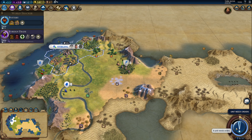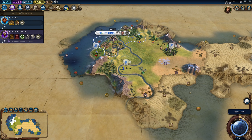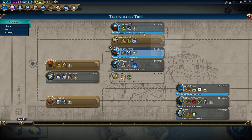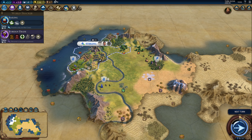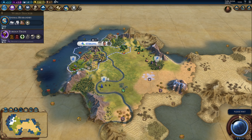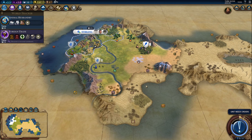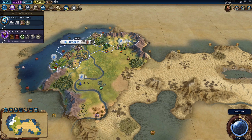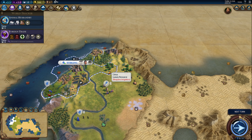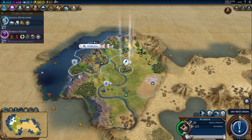We'll get a shrine — I want to make sure I'll get the religion. Pottery is almost done, so next up is irrigation. Or we can just go for sailing to get the galley as soon as possible. I want a settler after the shrine, and then we can get the galley after the settler. Let's actually get Animal Husbandry to reveal horses and see if we actually have any, because I don't have a builder right now and can't afford to buy one.